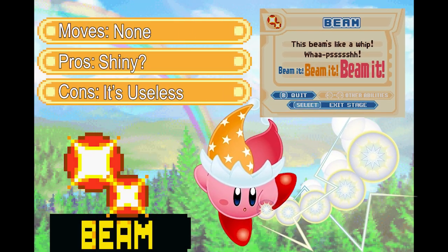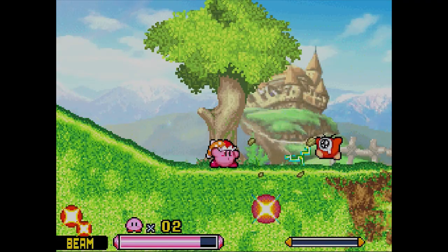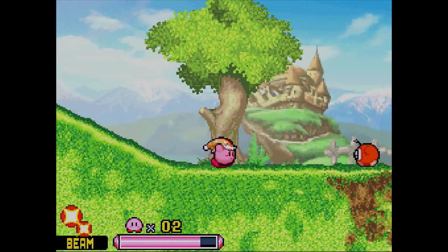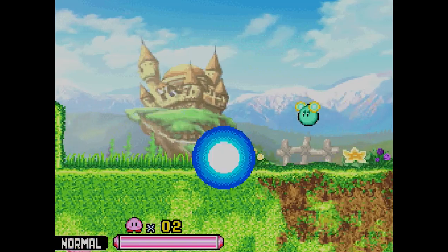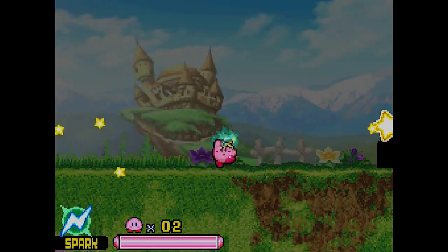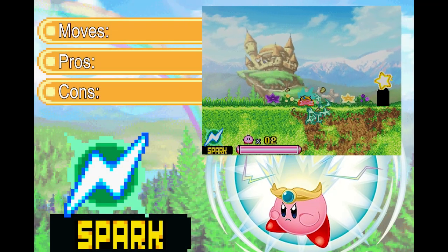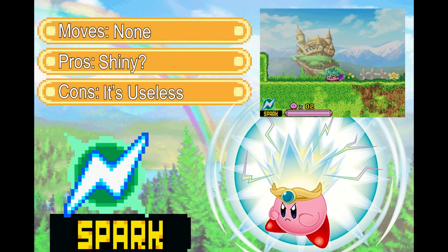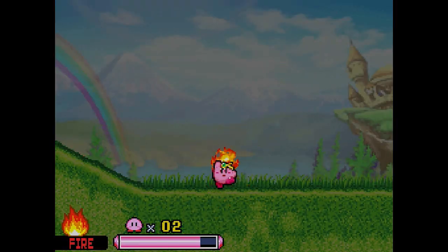Beam has no moves we can use in the stead of jumping whatsoever. A real shame because next up is the hovering tutorial, which we have no choice but to get past the intended way, adding two more jumps to our total. But after that we run into Spark, which is also completely worthless to our cause. But after that we come across Fire.